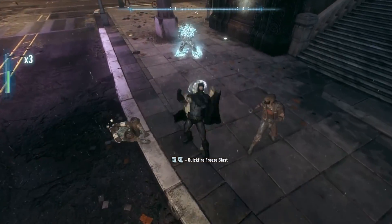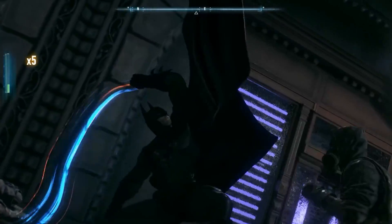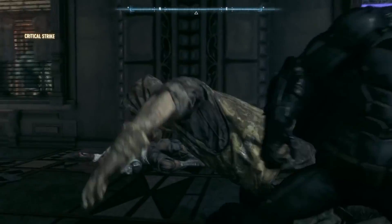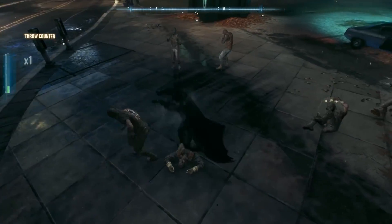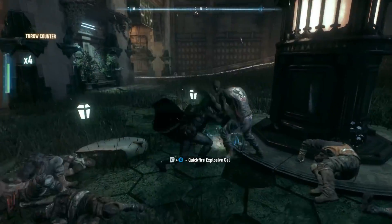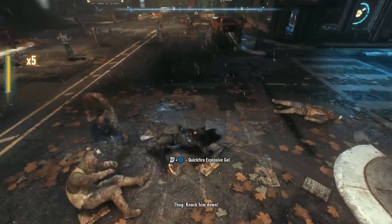There are other ways to kill enemies, like using combos or special gadgets, but ground takedowns are simple, effective, and sometimes even funny. Batman Arkham Origins and Batman Arkham Knight may have changed the animations to prevent this from happening again. However, Batman Arkham Knight has an acrobatic downward strike that can sometimes hit a thug in the stomach or pelvic area.